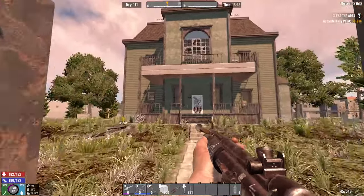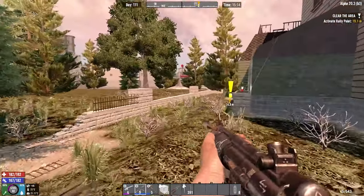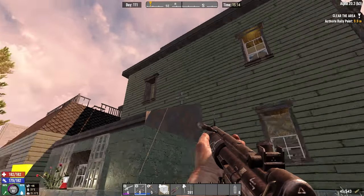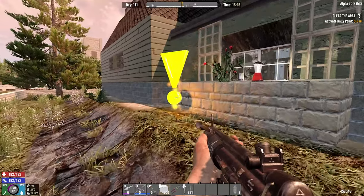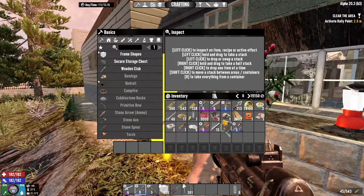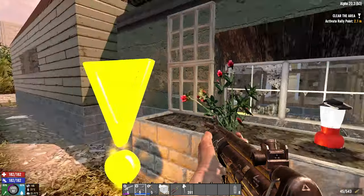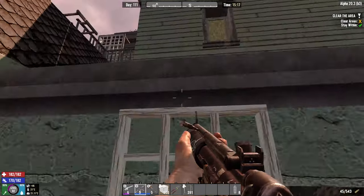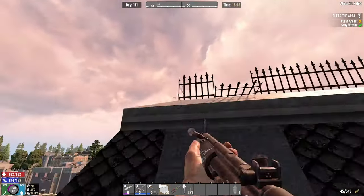Looks like it's the old mansion again. I don't remember the layout — it's quite impossible to remember every layout of every single POI — but this should be quite easy. We're decently high-leveled and we have enough bullets for this POI. Do I need to bring out the robotic drone? We don't need that, that's fine. Let's just kickstart and blast through this — it should be pretty simple.